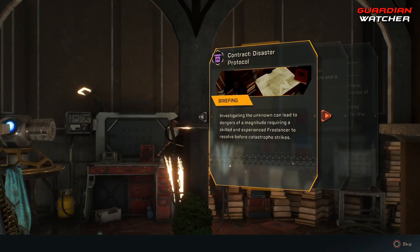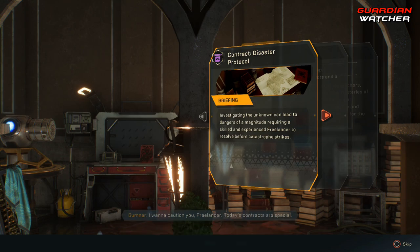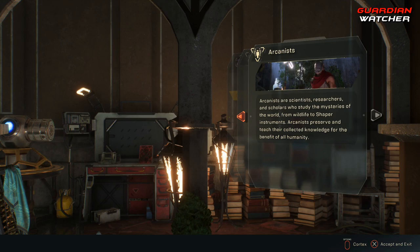Even though there are many, many videos on this very same topic, there is still a little confusion among the community, so I wanted to shed a little light on the subject. Legendary contracts are contracts that you get from either Yarrow, Brynn, or Matthias.